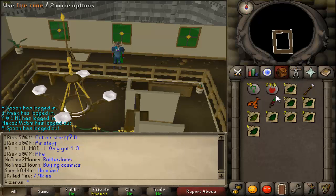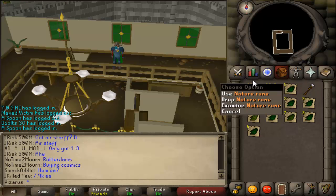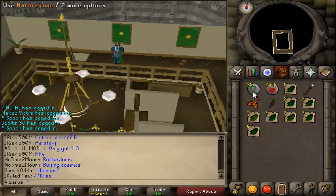For the fire runes, I made 23,560GP. For the ranarrs, I made 52,500GP. For the harralanders, it's 9,000GP. For the grimy herbs, I valued them at 800GP each, so that's 16,000GP. And for the nature runes, that was 25,650GP.